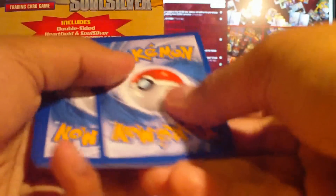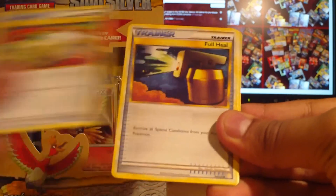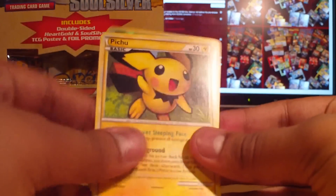But if I get any more, I might put them up for trade. Okay — Exegcute, Fampi, Hoot-Hoot, Chikorita, Staryu, Switch, Full Heal, Blissey, a Heracross Reverse, and a P2 Rare. There you go.